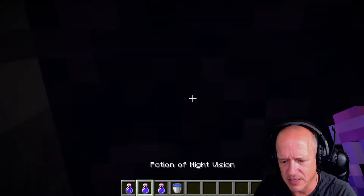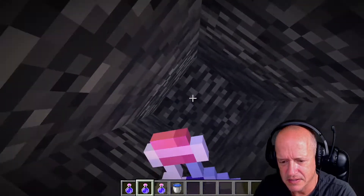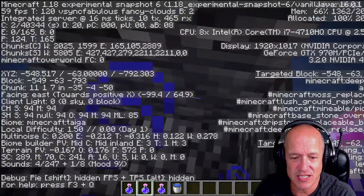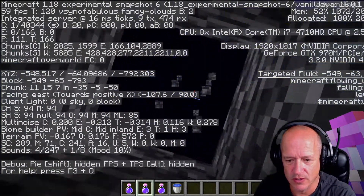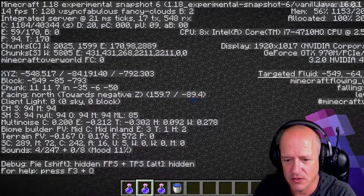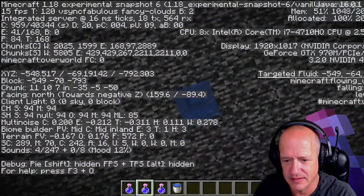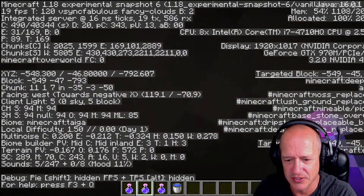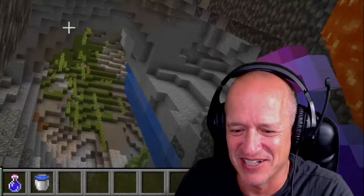Let me take my night vision off. We're at negative 63 — so this must be the end of the world. Yep, it is. I almost died. Negative 64 is the end of the world. I almost died in creative mode — what?!